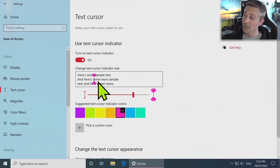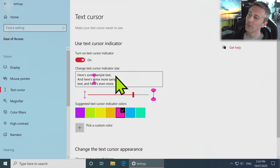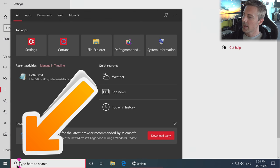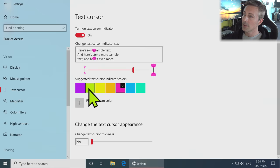Then we move down to Text Cursor — this is a really cool one. I like to make it about size 4 and change it to pink. That way, whenever there's a text box that's active, these two little indicators come up so I can see where I am. I actually really liked the addition of the text cursor indicator in the Windows 10 2004 update.